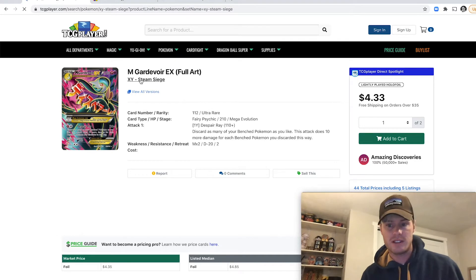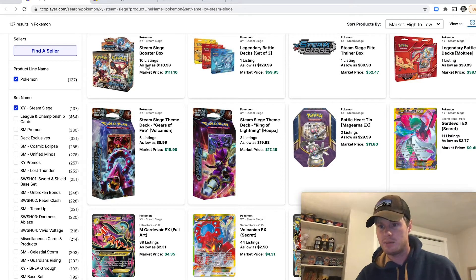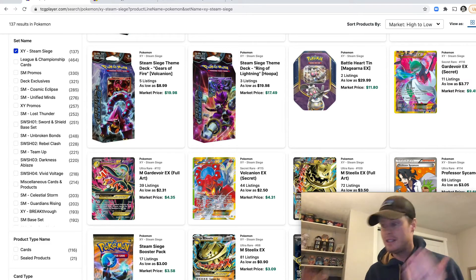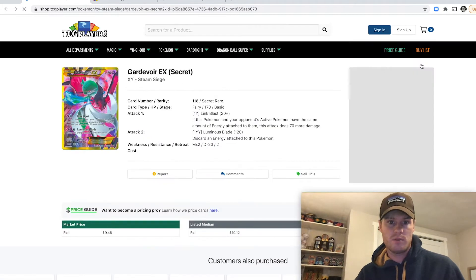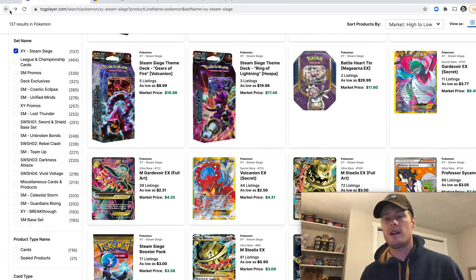Another thing I like to do is look up the different sets and see what the best cards are, ranking by market value high to low. I can see the most valuable products at the top. Of the cards in this set, I actually pulled the second most valuable card — I love using that to understand how good of a pull it was for the specific pack. The only better one is this secret rare, another Gardevoir EX. Secret rares are the cream of the crop — harder to find and more sparsely distributed in packs.